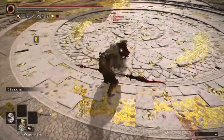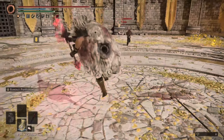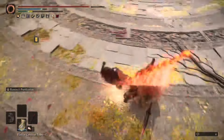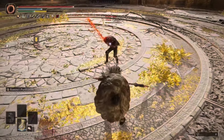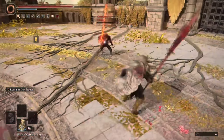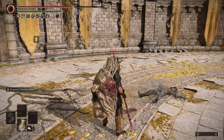Last on the list is the Poleblade of the Bud. Originally I thought I was really going to like this weapon, especially because it's a halberd, but it has the Swordspear moveset — the exact same moveset as a Guardian Swordspear — as well as dealing Scarlet Rot. It deals pretty low damage because it is a status effect weapon.